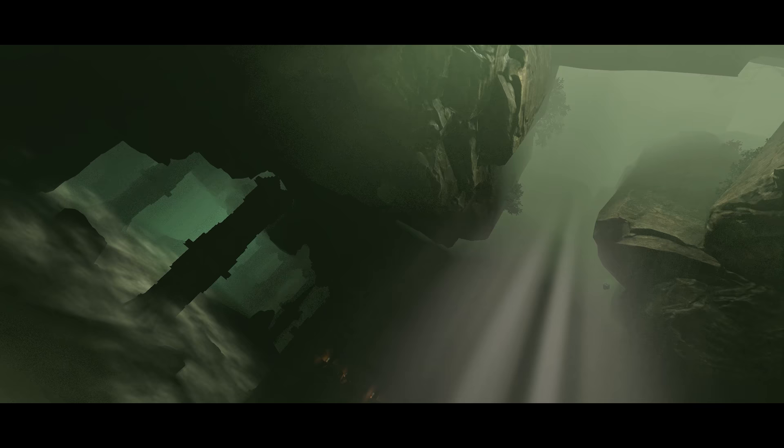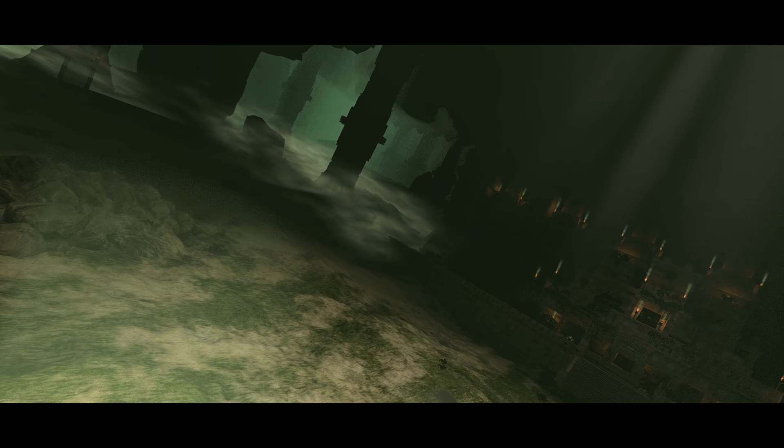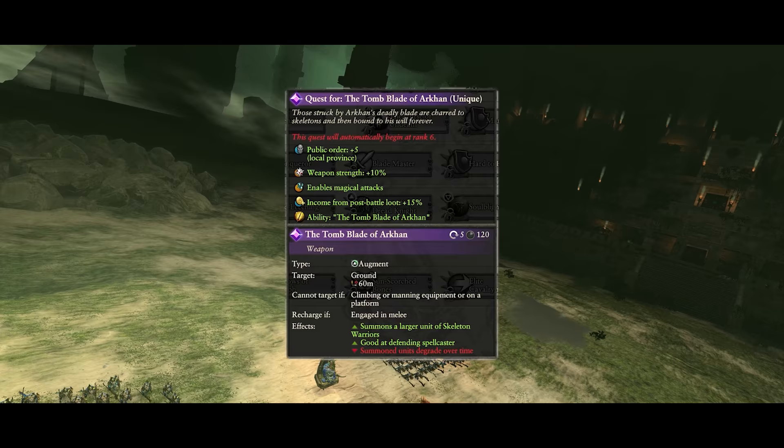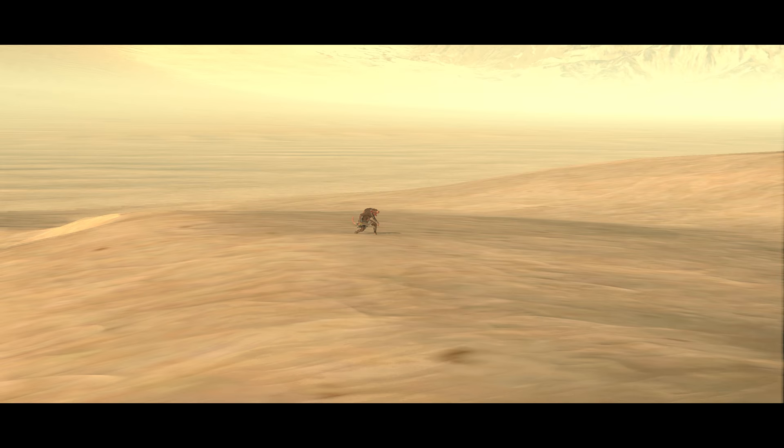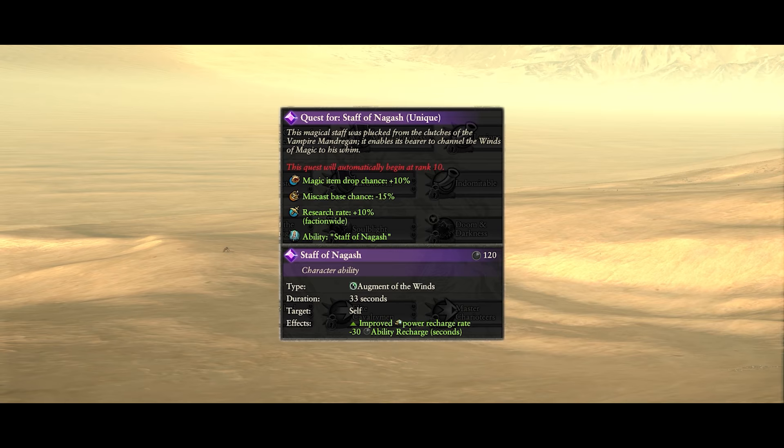He has access to three missions. The first is the Tomb Blade of Arkhan, and it puts you against a pretty strong and varied Lizardman army. They come in waves, so it's best to keep some units in reserve to cover your flank and make sure you last the whole battle. An early to mid game army should be plenty, as long as you can manage the micro. The item gained is great for buffing Arkhan, as well as giving his campaign some improvements and granting an augment ability. The Staff of Nagash is next — a tough battle versus a mixed Skaven force that is weak to begin with, before becoming much stronger and elite later on. You need to control your units well to keep the fight going on many fronts, but overall you should do fine with a solid mid game army. The item gained is decent, but isn't really worth prioritising if you have other things to be doing.